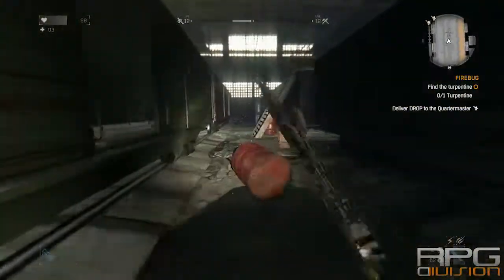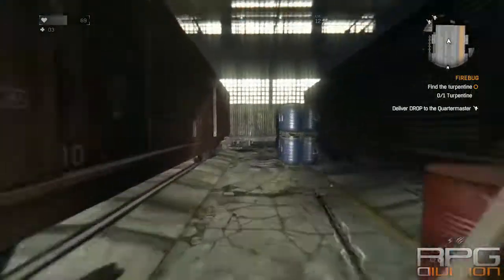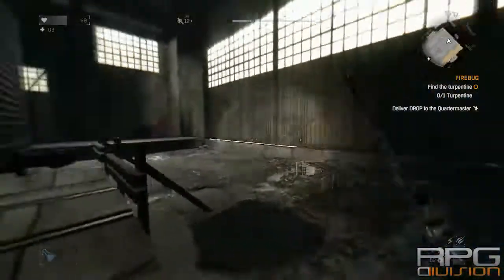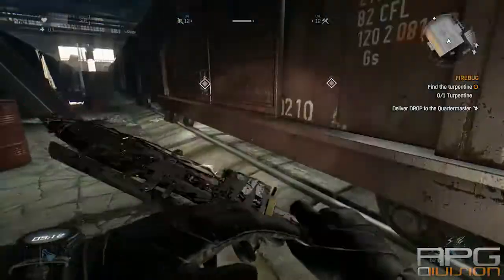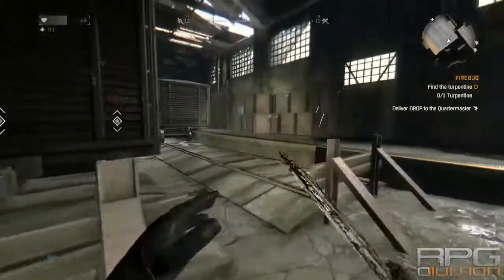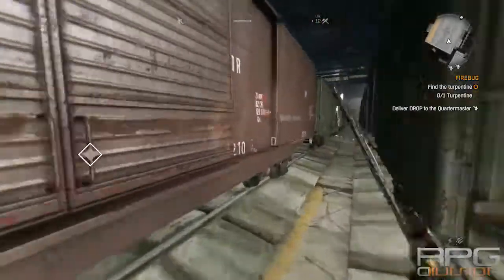Now we need to get to this hangar. You can get on this hangar through the roof. I will have to go there once more. But before that I will show you where you can get the zinc powder.